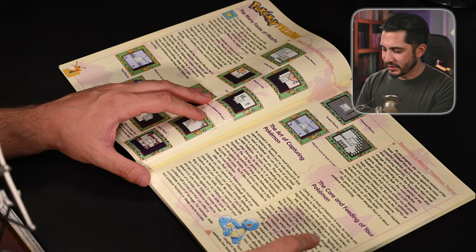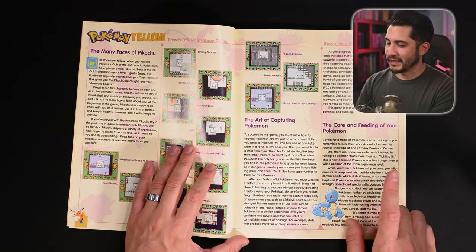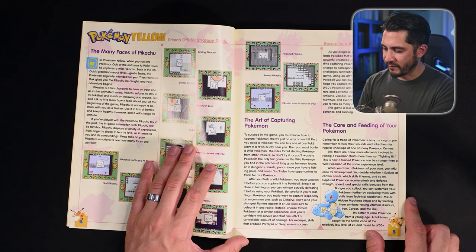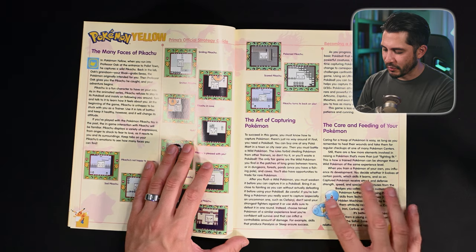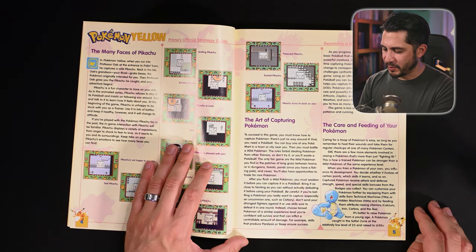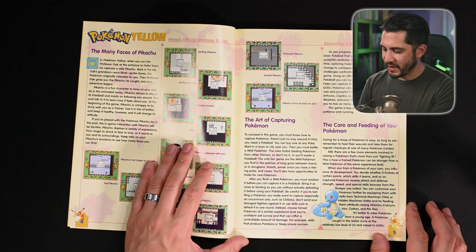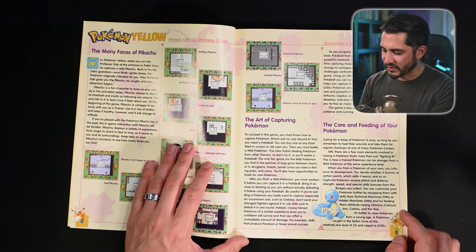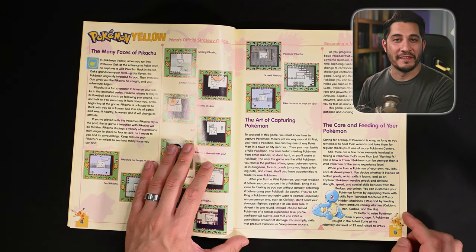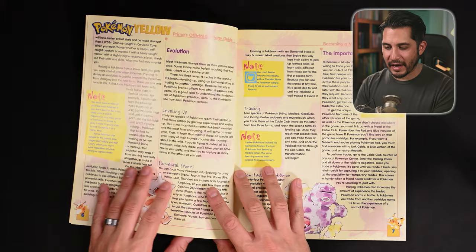There's a lot involved in raising a Pokemon beyond just fighting. When you train a Pokemon of your own, you influence its development — you decide whether it evolves, which skills it learns, and so on. Pokemon receive attack, defense, speed, strength, and special skill bonuses from the badges you collect. You can customize your Pokemon further by equipping them with TMs and HMs, and also feeding them vitamins like Calcium, Iron, and Carbos. I remember going all the way to the top of the tower and buying a bunch of vitamins to beef up my Pokemon.